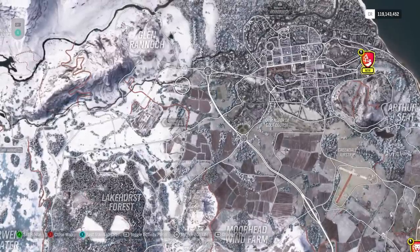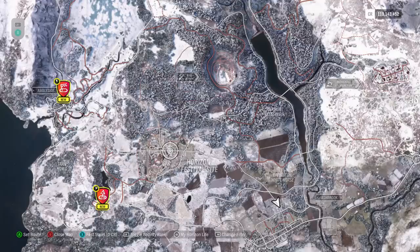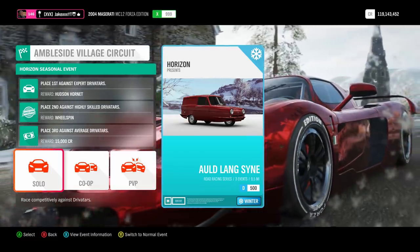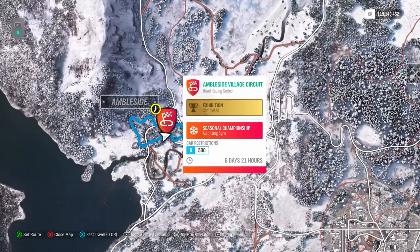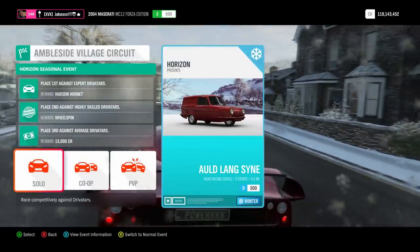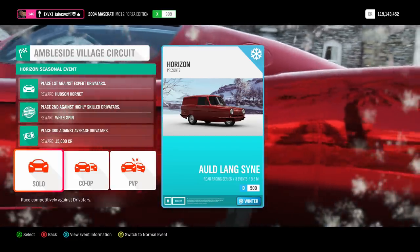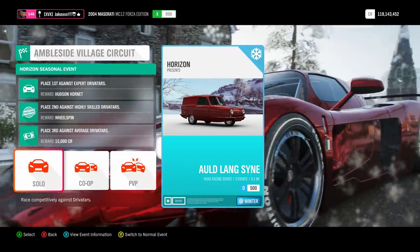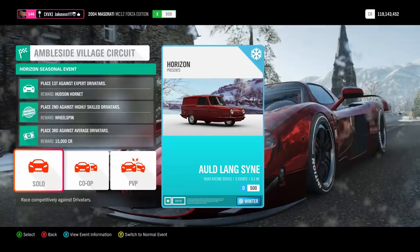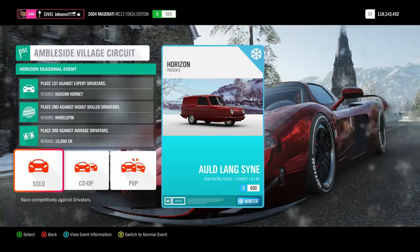We have the ability to do two little challenges to unlock both cars. You unlock each by doing a certain championship. Starting with the Hudson Hornet: you need to go to the championship down at the left-hand side of the map. You can click the select button on your controller and it will tell you information. You have to complete the championship, which consists of three races on expert difficulty, and you will get the Hudson Hornet. This championship is in the Reliant Supervan, so you do three races in it against expert difficulty Drivatars.